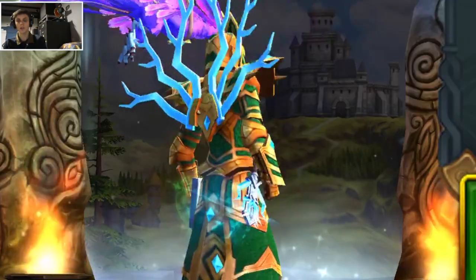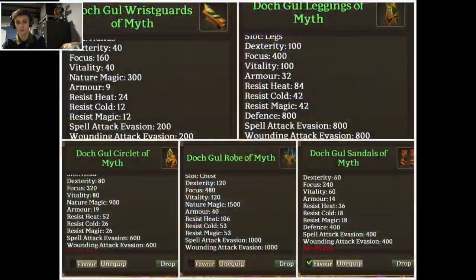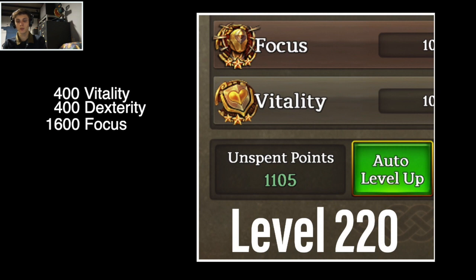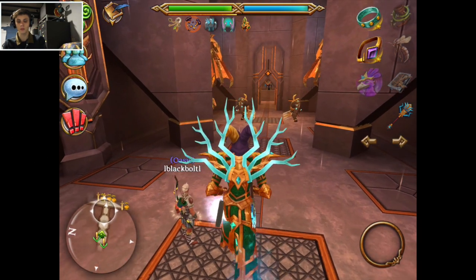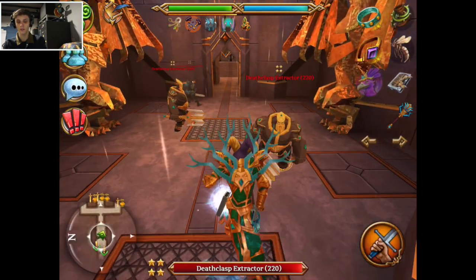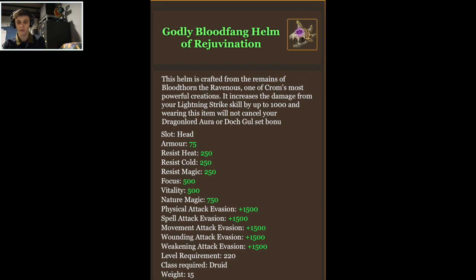Dutch ghoul armor is the best armor in the game for druids in terms of across-the-board consistency. Combined it adds 400 vitality, 400 dexterity, 1600 focus, as well as 2700 nature's magic and a decent bonus to lightning strike and nature's touch. Combined that's over 2400 attribute points — 1300 more than what's allotted to you at level 220 which is 1100. Using a full set makes a world of difference, and if you have an opportunity to get a set it's a game changer.